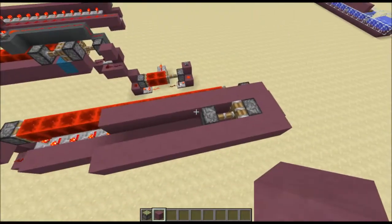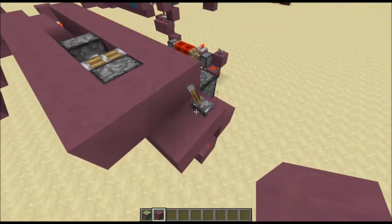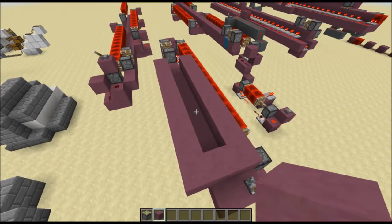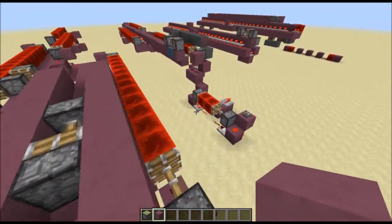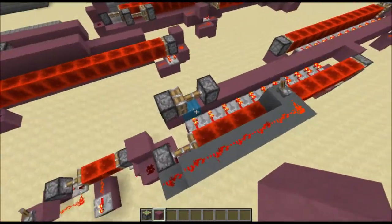That way it doesn't look all bad, and you could have a very nice-looking monorail system. As you can see, it's all contained within this little trench right here. And if I pull the lever, you can see it goes all the way to the end and then returns. This system worked pretty well, and over here you can see I have an extended version which goes on longer.